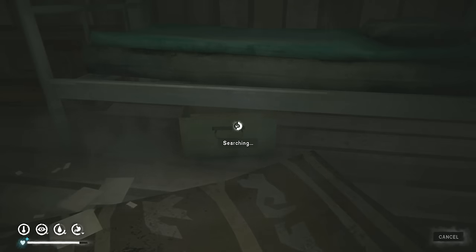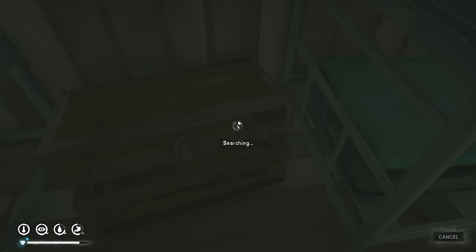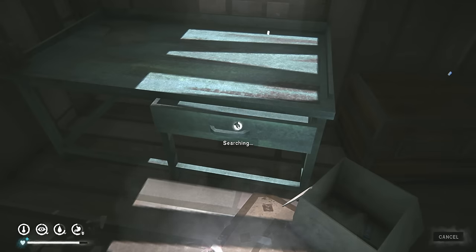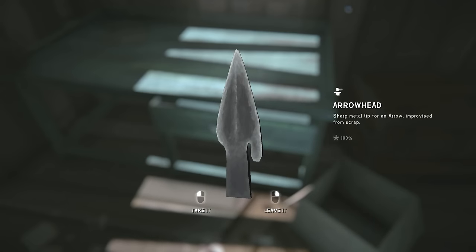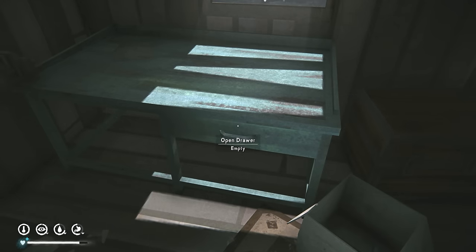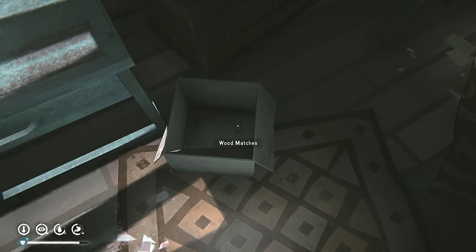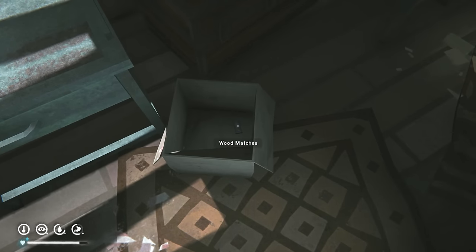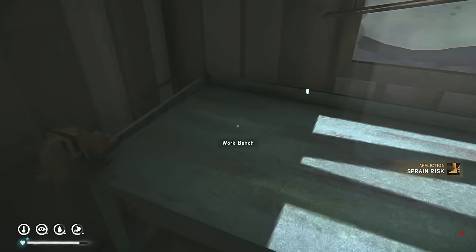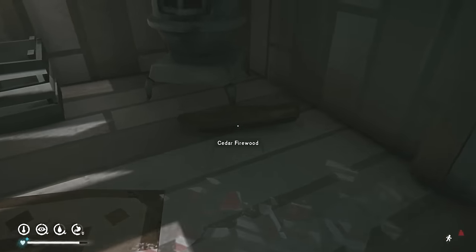Let's look around to loot this area - there's usually a book here, but not today. You can also find arrowheads in here. Two arrows - one of the few places we can find them. If you have eagle-eye vision you might notice there are more matches right here, so you can find two matches in here sometimes. Also cloth and some wood.